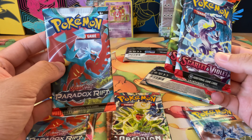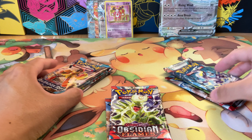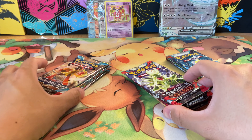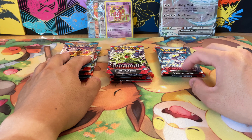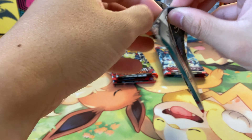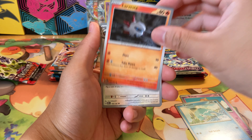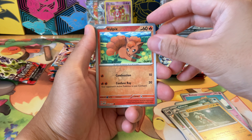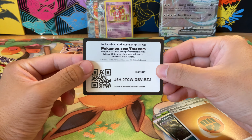So for 11 packs it's three Scarlet and Violet packs — probably the one we want least and we have the most of — four Obsidian Flames packs, and four Paradox Rift packs. Let's start with the middle packs of Obsidian Flames. I am still trying to pull the Charizard out of this set; it's very cool looking art. I haven't had any luck pulling anything good out of Obsidian Flames but we can always hope. First pack is a dud.